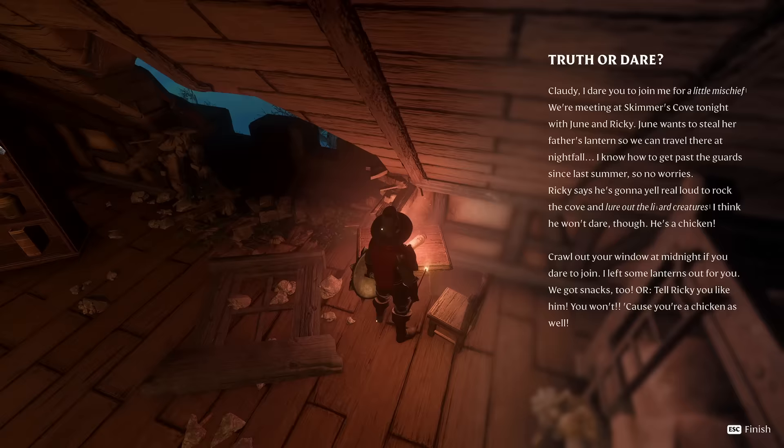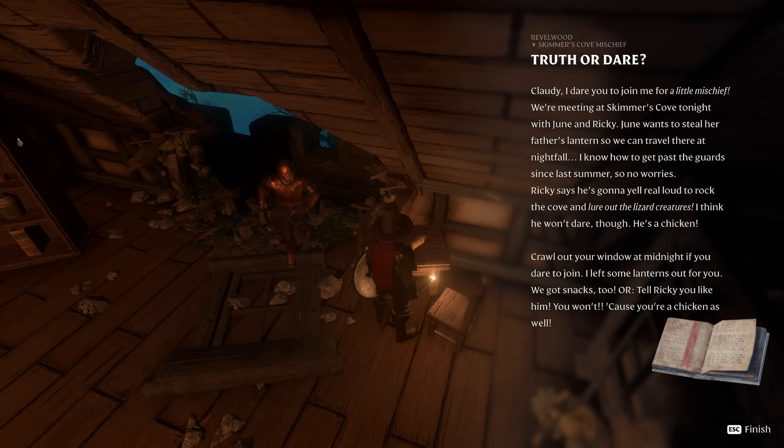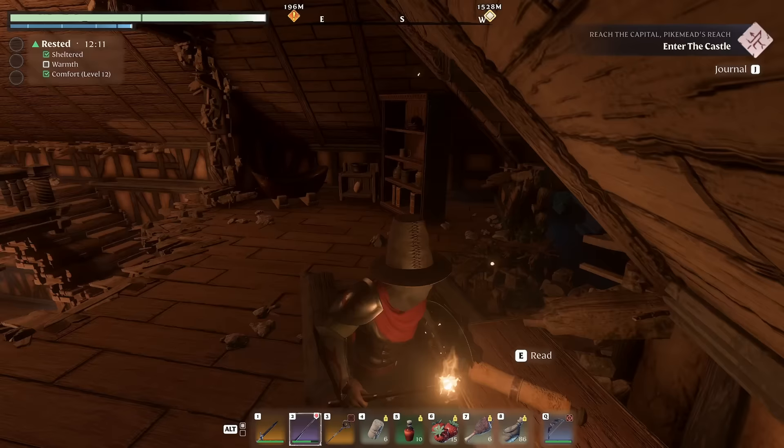'I know how to get past the guards since last summer, so no worries. Ricky says he's gonna yell real loud to rock the cove and lure the lizard creatures. I think he won't dare though — he's a chicken. Crawl out your window at midnight if you dare to join. I left some lanterns out for you. We got snacks, too. Or tell Ricky you'd like him. You won't, because you're a chicken as well.' Interesting.